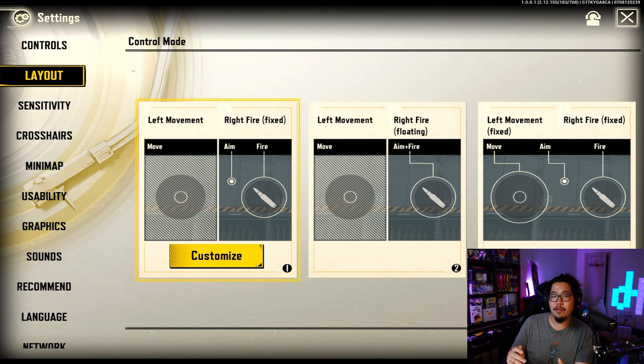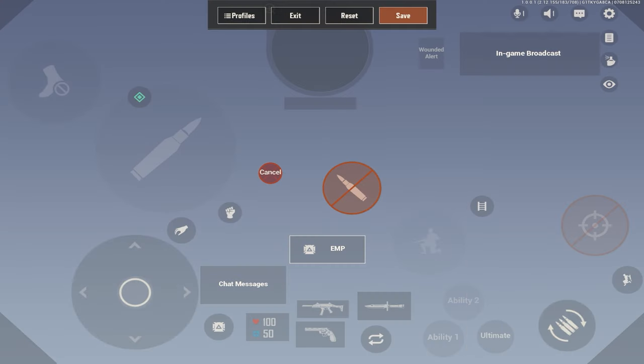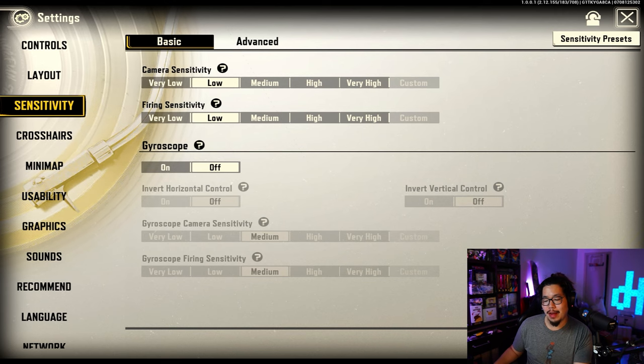When it comes to the HUD, everybody's going to be different. You can see this is my HUD — I'm playing six finger, but you can get away with four, three, or even two fingers. I recommend three fingers because you have a trigger to shoot. For sensitivity, I actually put everything on low so I can have more precise control. I found medium was too high, but you can go higher for crazy flicks.